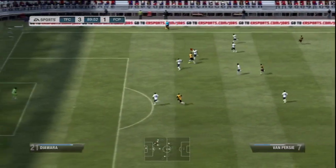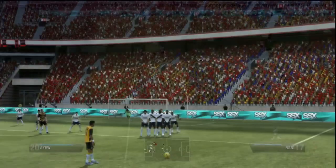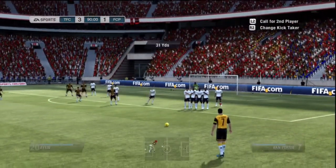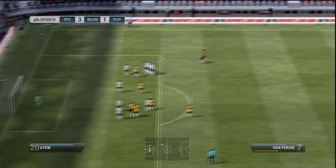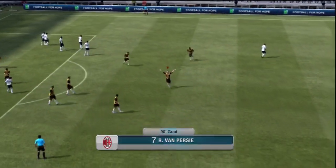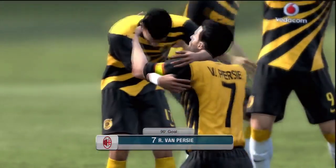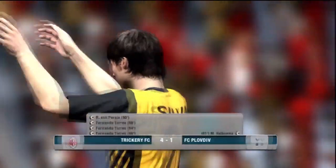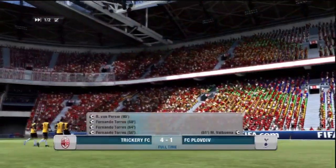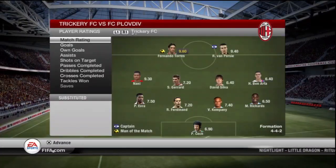We get one more through Van Persie — he tried a roulette, got fouled, and we pick up a free kick. Van Persie hasn't scored too many free kicks but he has pretty good curve and power. His free kick accuracy is only 80, which is surprising — they brought that down from FIFA 11 — but it doesn't take away from his free kicks and he scores to give us a three-goal lead. That's how it ended, 4-1. Satisfied with that.